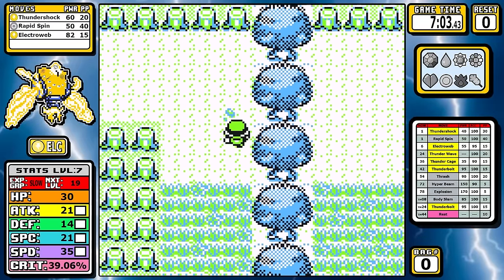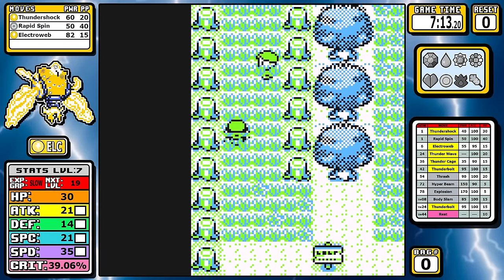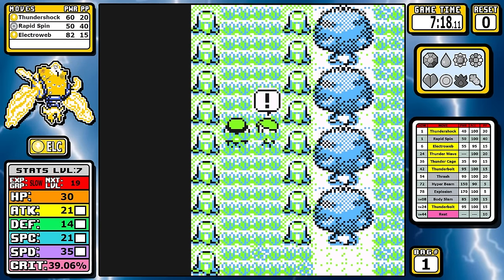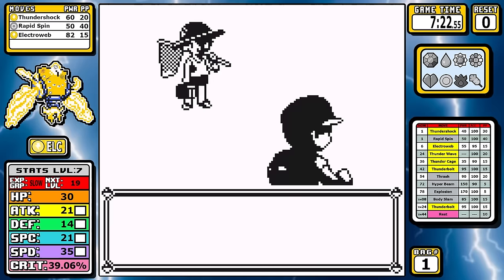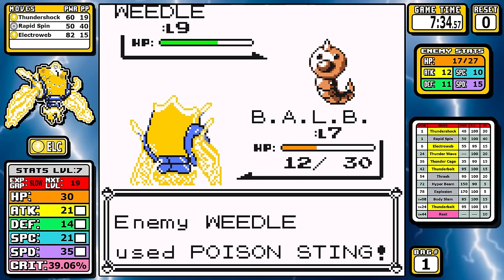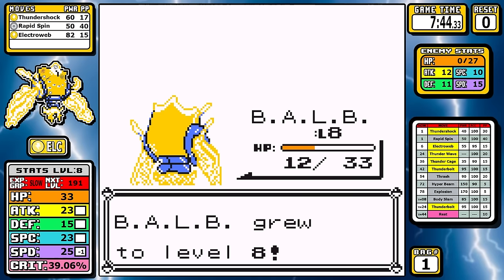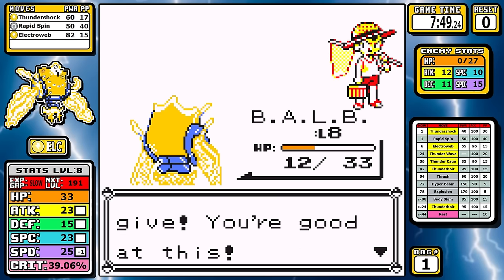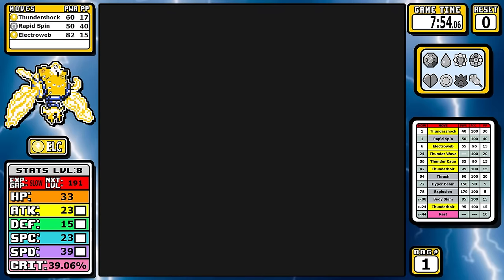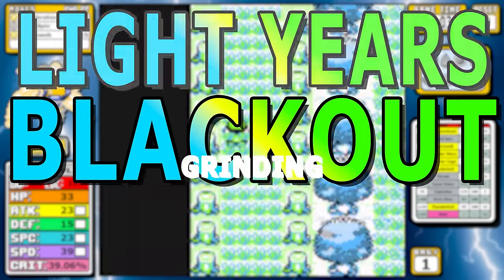I'm going to take on all three of the bug catchers in Viridian Forest. I've never had a run where I got poisoned as much as I do in this one - every practice run, doesn't matter. I'm using the first antidote here; it felt like I could restart and it would happen again. We do take out the bug catchers - it's just a bunch of Weedles, Kakunas, and Caterpies.